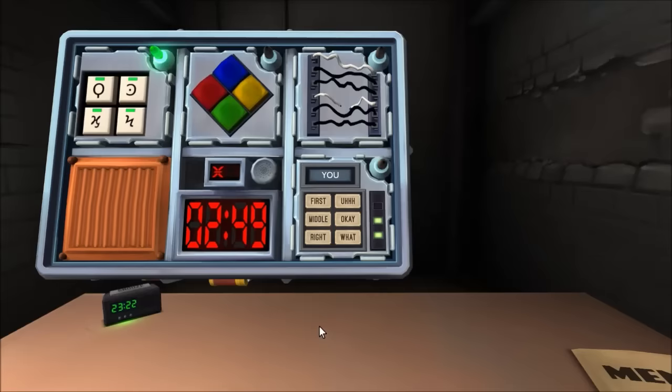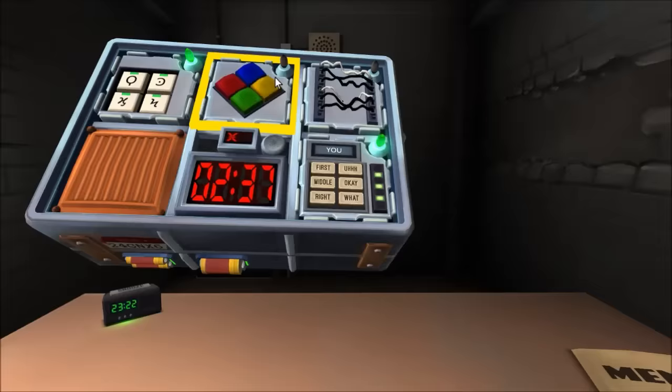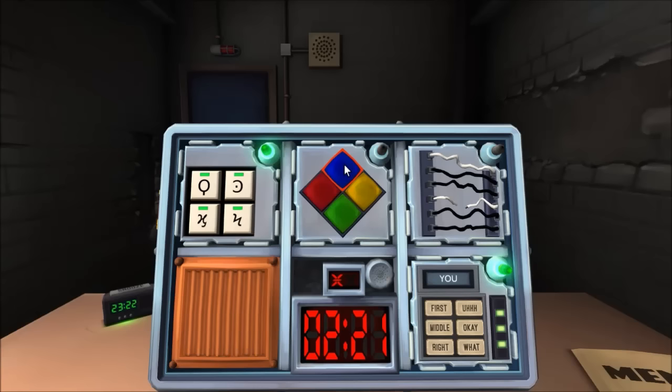That module is done. Simon Says — one strike, no vowel in serial number. Getting a yellow flash. One strike — that's green. Yellow, blue. Green, blue.